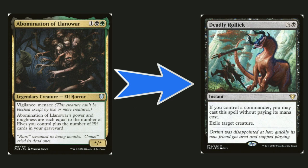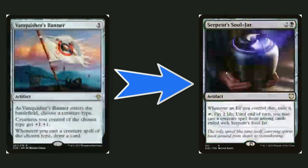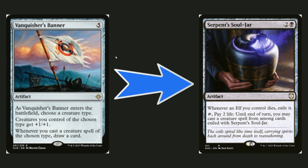Door of Destinies makes your elves bigger the more elves you cast — it's a good card and I can see people running it. But Benefactor's Drought is two mana to untap all creatures, and until end of turn whenever a creature an opponent controls blocks, you draw a card — plus it draws a card as a cantrip. Door of Destinies is a little too slow at four mana, and dies to removal; I'd rather have immediate value.